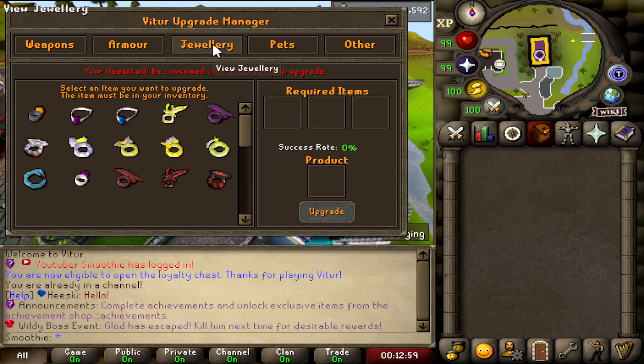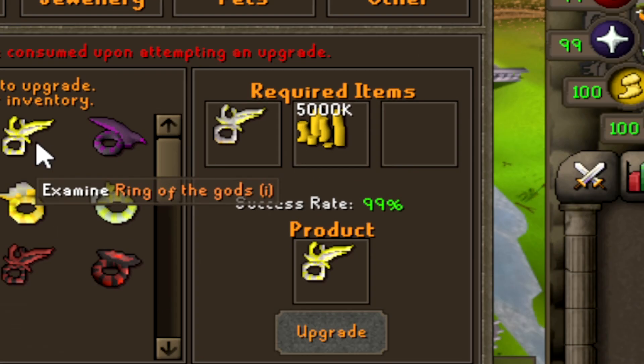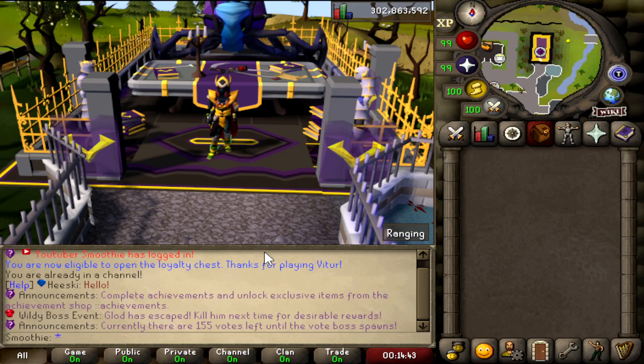Under jewelry, you've got the Ring of Suffering (i), the Amulet of Souls (i), the Ring of the Gods (i) at 99% success rate — if you fail that one you'll be very unlucky. There's a lot of cool items to upgrade and it all looks beautiful.